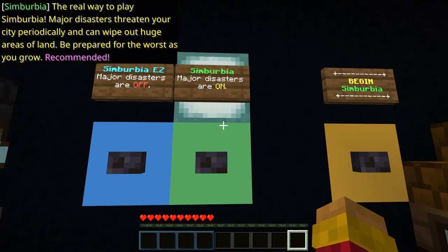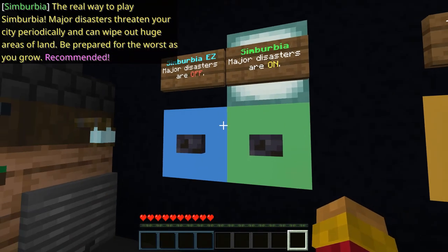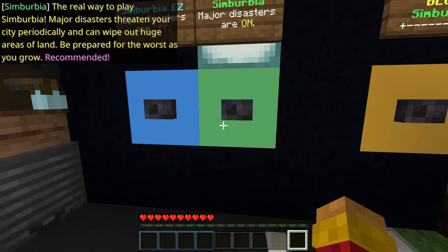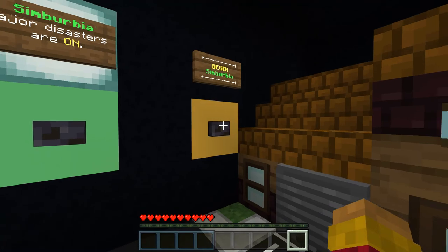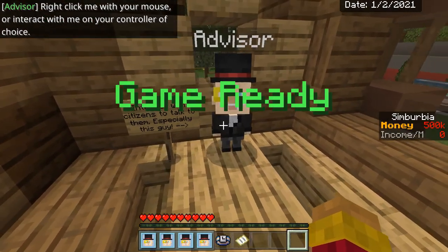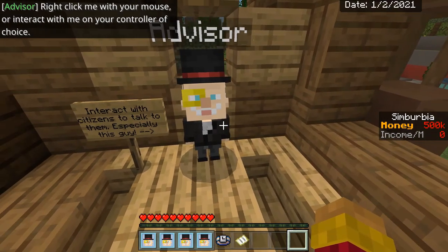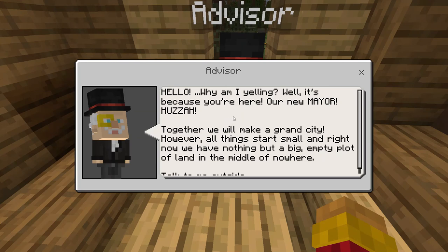Sumberbia Easy, Sumberbia Normal — the real way to play. Sumberbia Major Disasters: 'Major disasters threaten your city periodically and can wipe out huge areas of land.' All right, begin. There's a tiny NPC that says 'right click me with your mouse or interact with me, controller of your choice.' Hello — why am I yelling? 'Well it's not because you're here — our new mayor! Huzzah!'